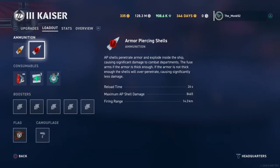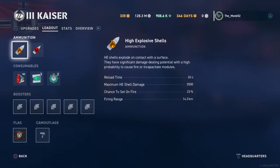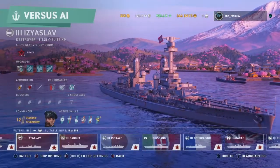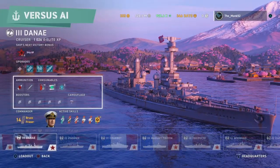As with every rule in World of Warships Legends, there are exceptions, but some ships stick to certain ammo types more often than others. Battleships will stick to armor piercing the majority of the time, cruisers and destroyers will stick to HE the majority of the time.